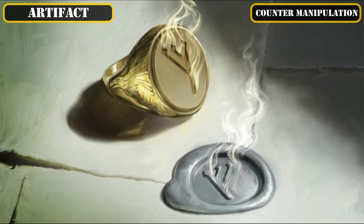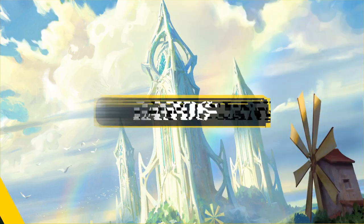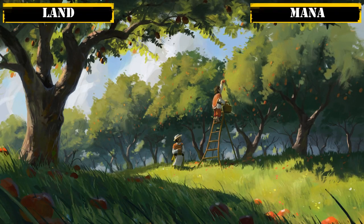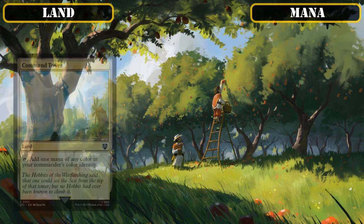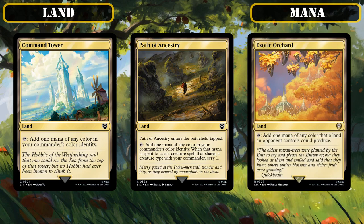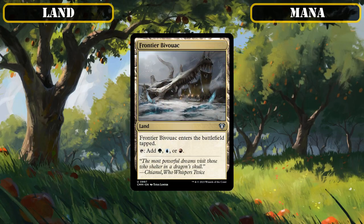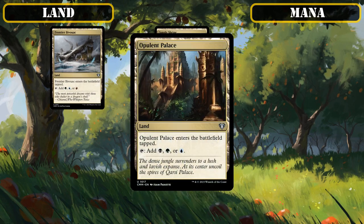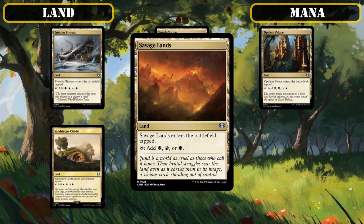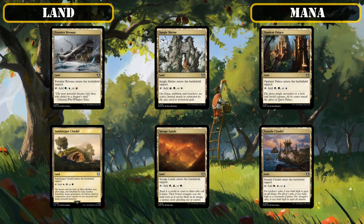That covers all our artifacts, so let's move on to our land base. Quickly going over this build's mana lands, we'll be running Command Tower, Path of Ancestry, and Exotic Orchard as lands that tap for most or all of our colors to help improve consistency. The tapped tri-lands, Frontier Bivouac, Jungle Shrine, Opulent Palace, Sand Steep Citadel, Savage Lands, and Seaside Citadel provide slow but reliable access to three out of five of our colors, especially green to help us cast our ramp spells and speed up and fix our mana base even further.